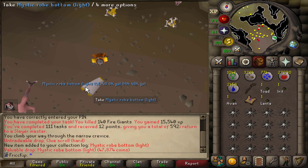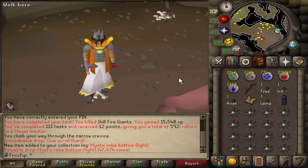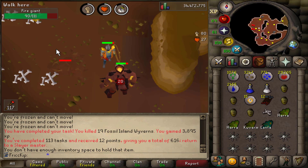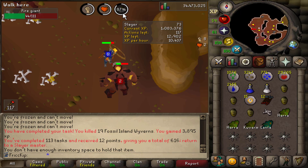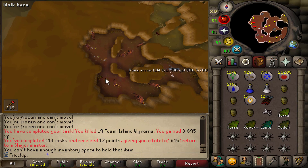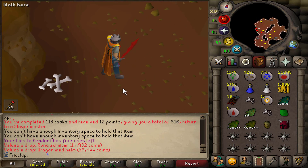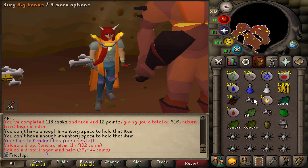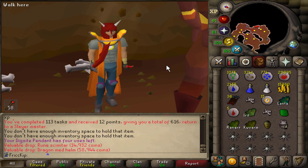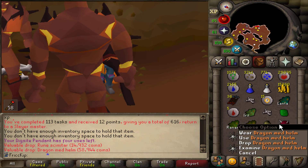Mystic Robe Bottom Light — new slot for the Collection Log. The only way to get this is from Turoth or from Alchemical Hydra, which we're pretty far away from — you can't buy this anywhere, it's a 1 in 512 drop. We have 117 Fire Giants left on task, and if we hover over the Slayer icon we have 117 more Fire Giants to get this Slayer level. Dragon Med Helm from the Fire Giant — there is a clue step we need this for, plus it looks freaking cool. It's also the best tanky helm we have until we get a Barrows Helm. Apparently it's a 1 out of 16,384 drop rate. There are actually two clue steps you need this for.